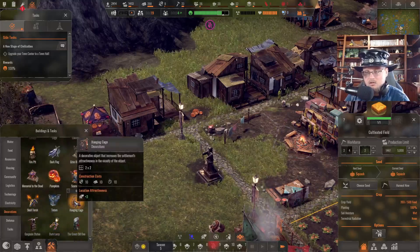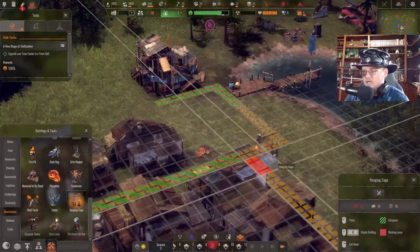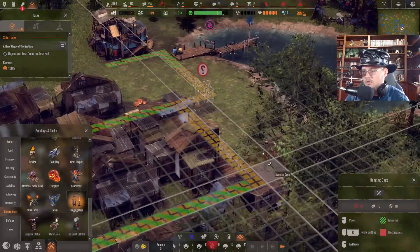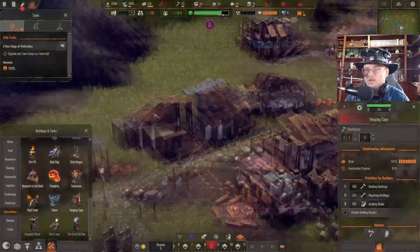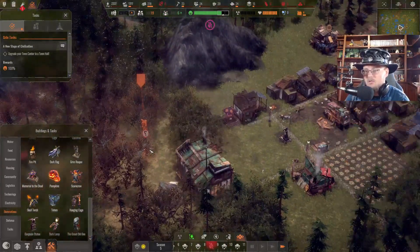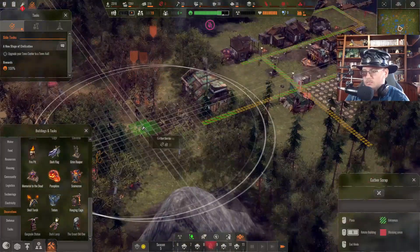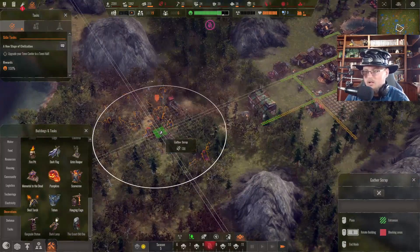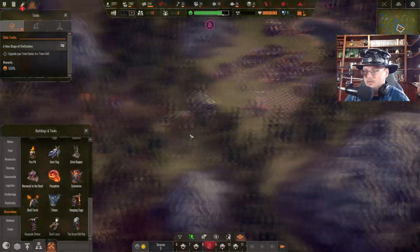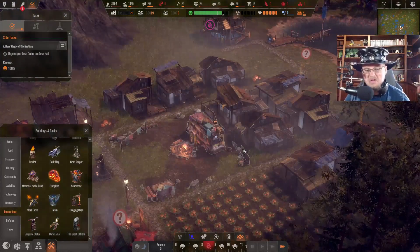Obviously we're going to need some hanging cages right out here as well, so let's put some hanging cages on this side of town. Lord knows everybody needs some hanging cages outside of their house. We need more scrap — let's go get some more scrap. Drought incoming, but not worried about it at all.